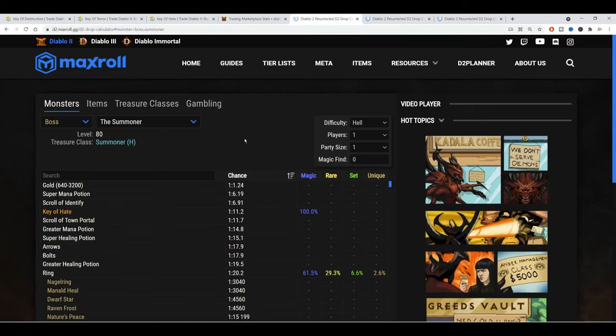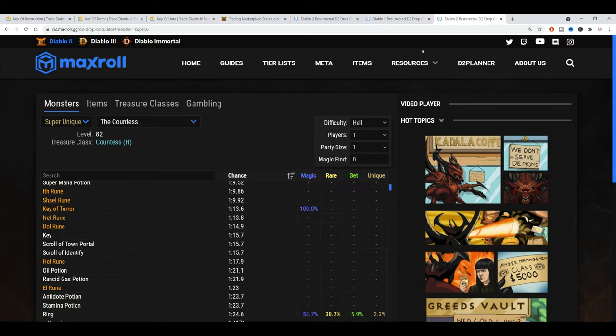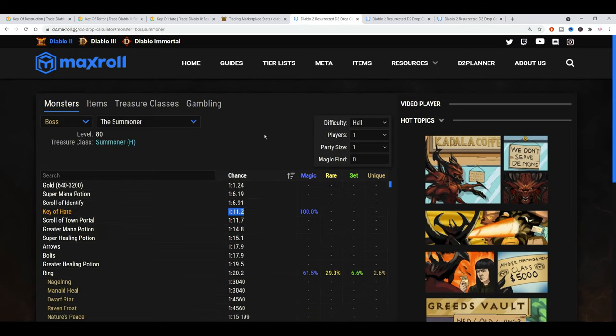Let's look at the drop chances. From the Summoner, on every 11 runs we can expect to get 1 key of hate. From Nihlathak, on every 12 runs we can expect to get 1 key. And from Countess, on every 13 runs we can expect 1 terror key. So if you're able to farm at a speed of 1 clear per minute, that means in 60 minutes you'll clear 60 times and put your hands on several keys, which you can easily trade for runes.